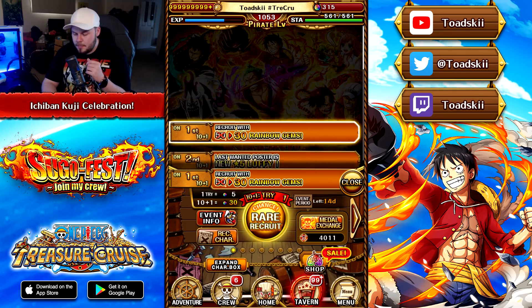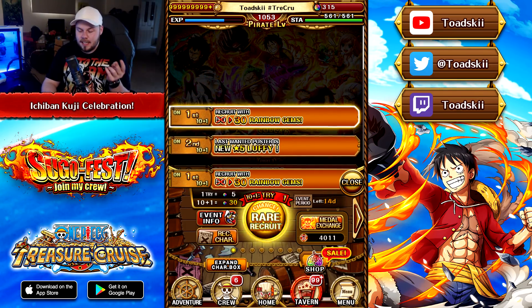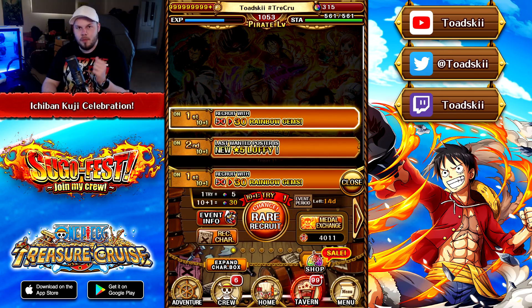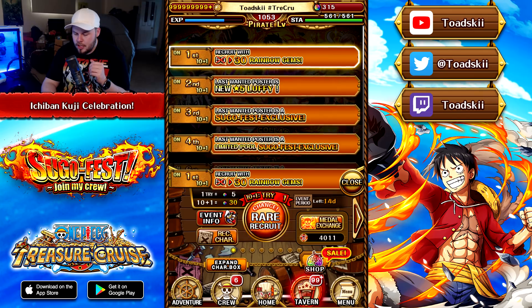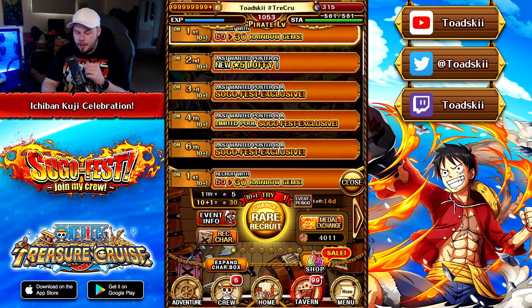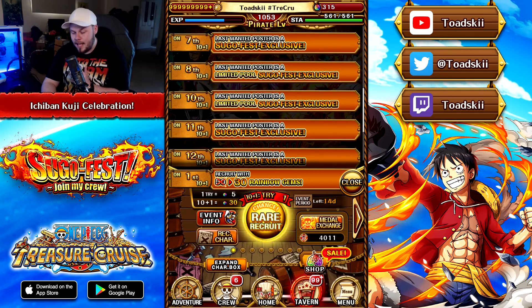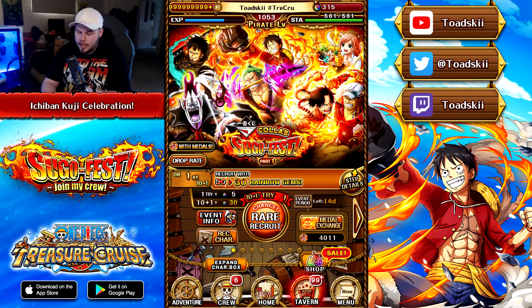With the Sugofest steps, the first multi is discounted at 30 Rainbow Gems. You're guaranteed to get Luffy on the second multi of Part 1 — that's really good. Then you've got a Legend on the 3rd, a Limited Legend on the 4th, nothing on the 5th, but then you've got one on the 6th, the 7th, the 8th, nothing on the 9th, but the 10th is a Limited Pool Legend — there are lots of Legend steps along the way.